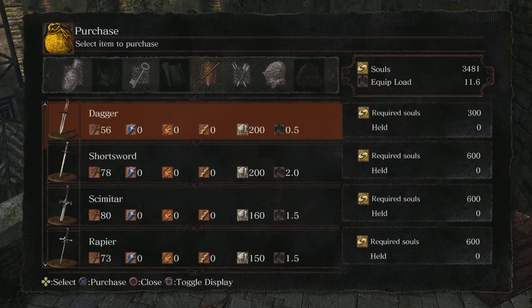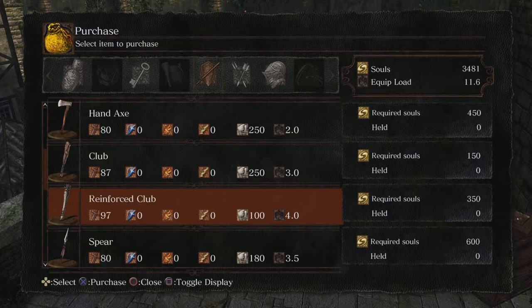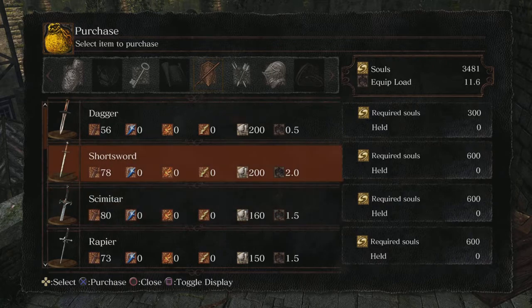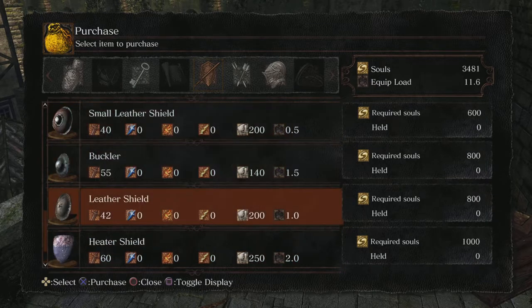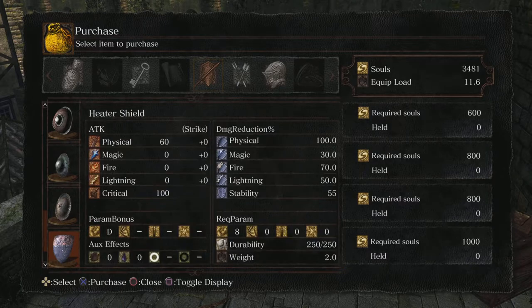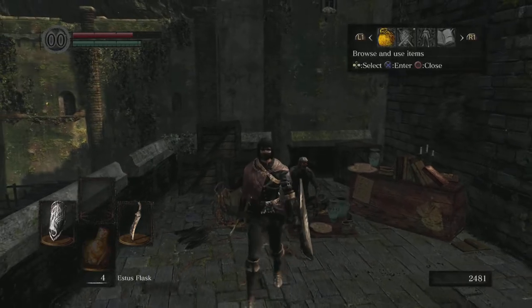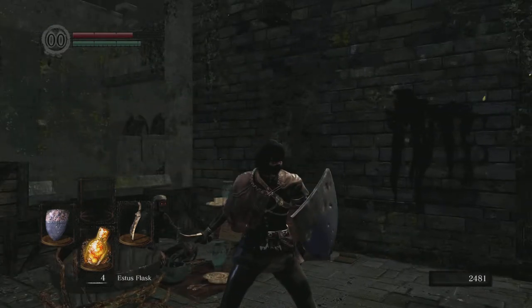You can get better weapons from him like the Hand Axe or the Reinforced Club — both are really good. Short Sword and Scimitar are both fine if you want to use the Bandit's Knife as a secondary. But the main thing you want here is the Heater Shield. It's only two units of weight — the same as the Target Shield — with 55 stability, 100% physical damage reduction, and 70% fire damage reduction. It didn't even cost that much — a thousand souls. It looks pretty good with the Thief as well.